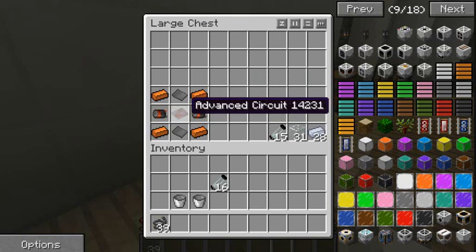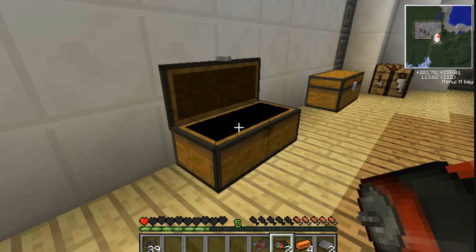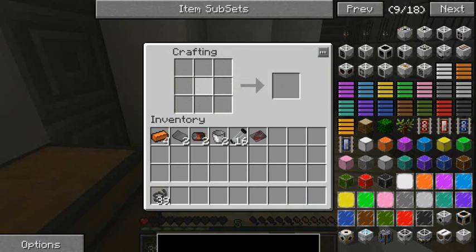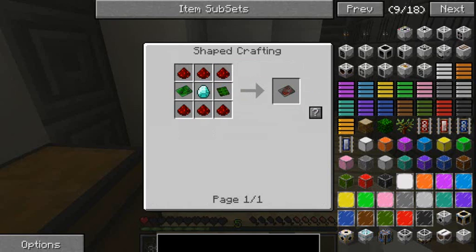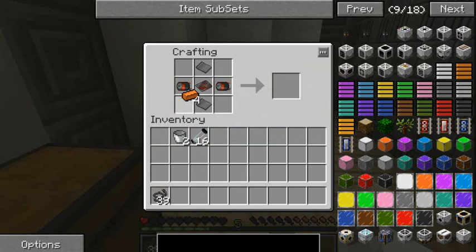Next you're going to have to make the centrifuge. The centrifuge needs an advanced circuit, four bronze ingots, two motors, and two steel plates. Two motors on the sides, bronze in all four corners, a steel plate at the bottom and top, and an advanced circuit in the middle. An advanced circuit is a diamond with two basic circuits, redstone at the top and redstone at the bottom.